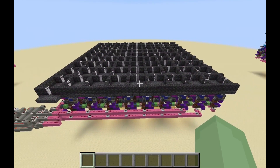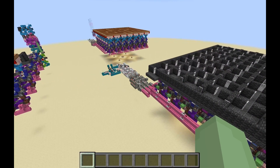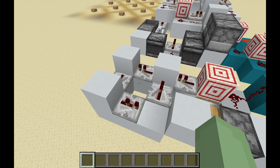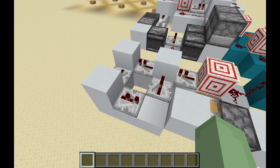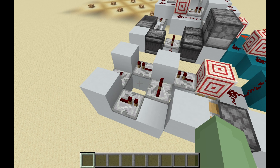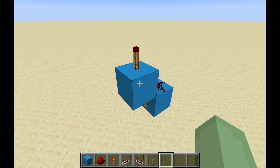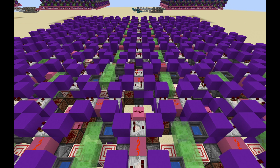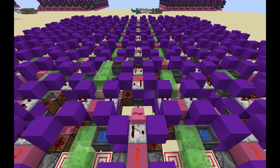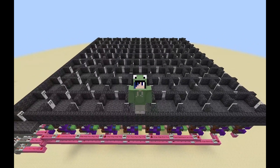That should be all of the circuitry done, but there's actually one last component. You may have noticed this component in front of the randomizer on the final design. In order to explain what this circuit does, I have to tell you about an unexpected problem I faced. When testing the generator, I found that it worked perfectly with a 5 tick and 6 tick clock, but when I tried going down to 4 ticks, the generator would eventually break. In Minecraft, there's this feature where if you repeatedly power a redstone torch on and off fast enough, it will burn out. In the generator, there was a chance that the origin cell would go back and forth between two cells repeatedly, and since the clock was running so fast, this continuous back and forth motion would cause the redstone torches to burn out, breaking the system.